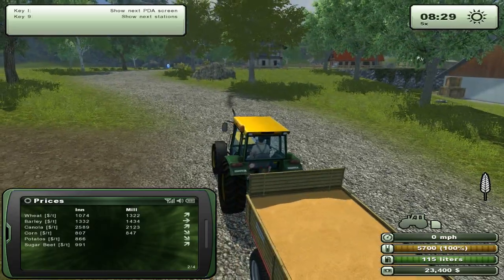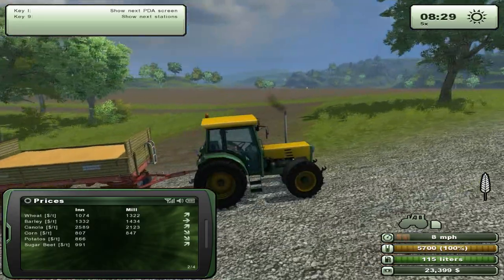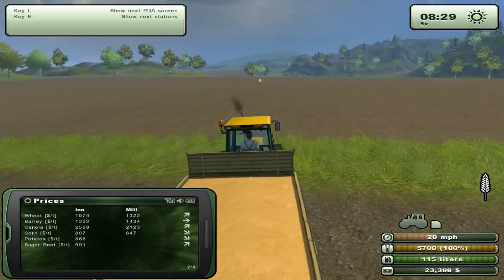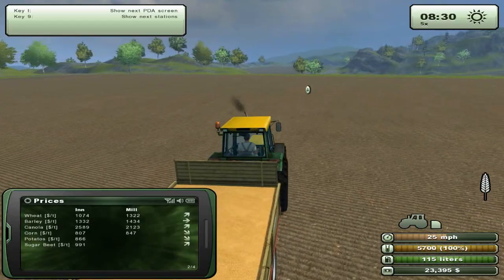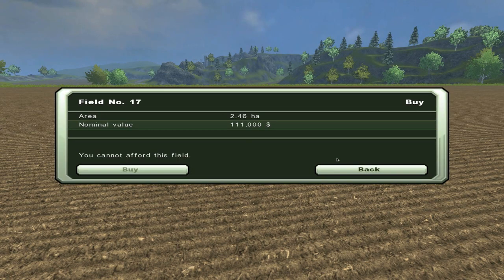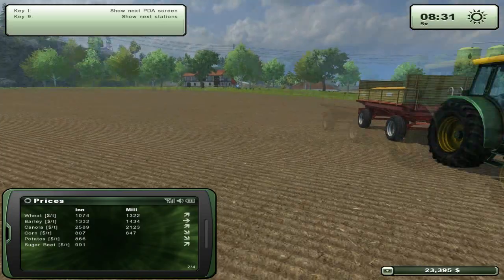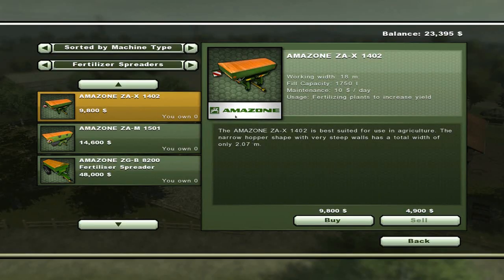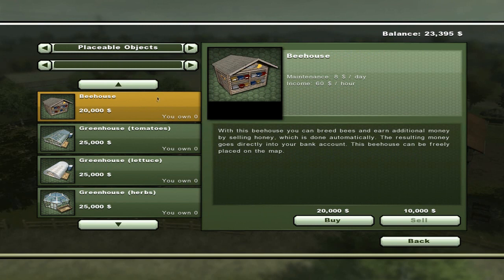Hopefully someone will be able to explain that to me a little bit better. That's a damn good field, but let's actually just drive over there and find out how much it will cost — I'm tipping about 80 grand. Oh wow, 111 grand! Wow, that expects us to be making a lot of money. But then again, you have all the biogas. If we go back to the shop and to placeable objects — a bee house is rather important, I think, because you can go ahead and breed all the bees and they do create a fair amount of money, and we actually don't need to deliver them anyway.